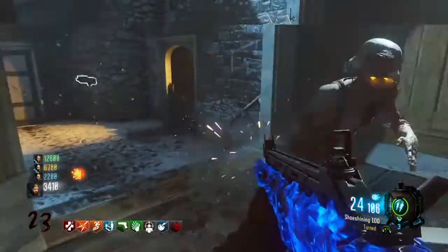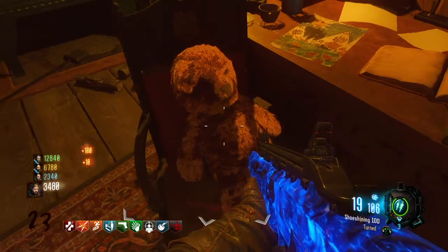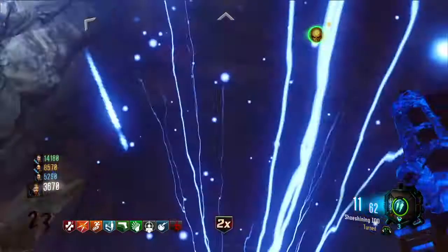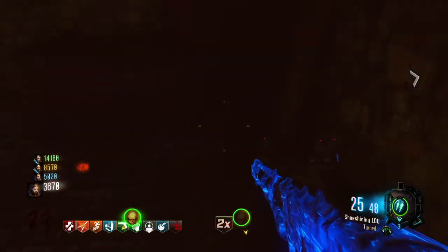The first thing you have to do is activate three teddy bears. The first one is right down there at the rocket station in that truck. The second one is going to be here on a chair in Samantha's room, and the third one is going to be down here in the room across from Jug in this little tunnel section. You're going to see it right here on top of this wooden box, and there you go.